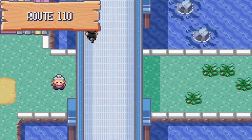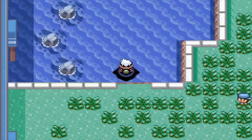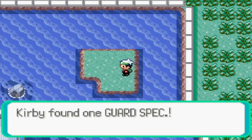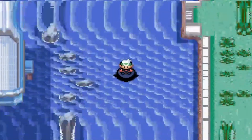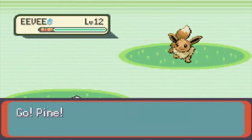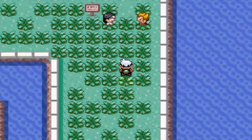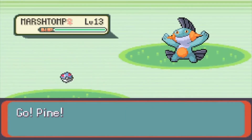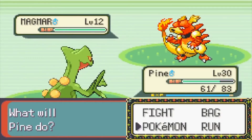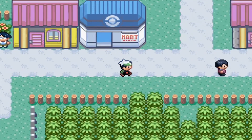Already been down this route, so all I do is make it all the way. Go up here — there's an island with an item. We got Guard Specs back, nice. I never got those berries actually, but right here in Mauville.